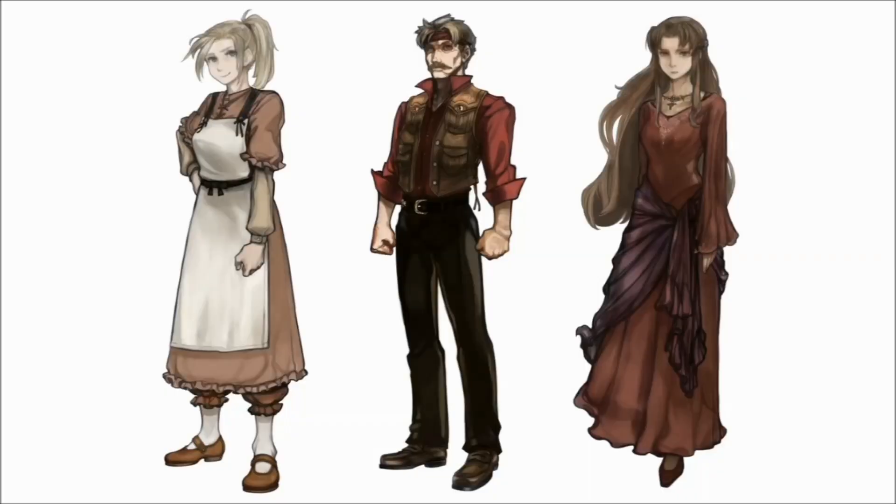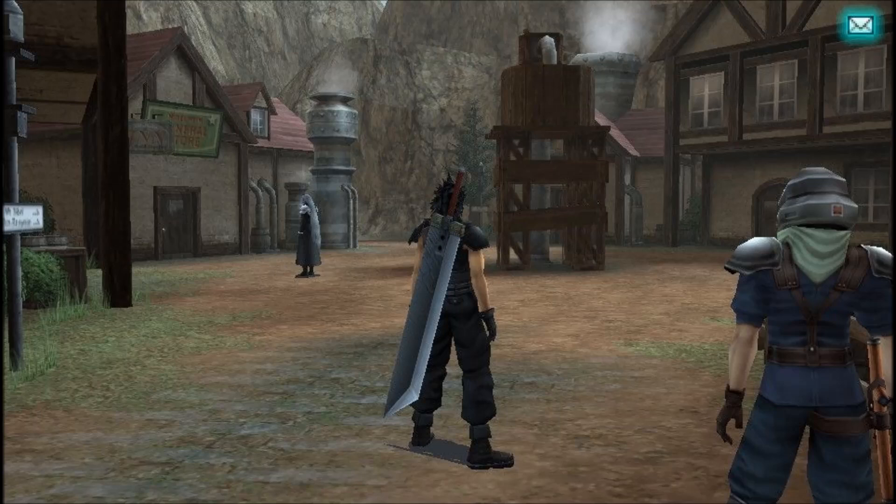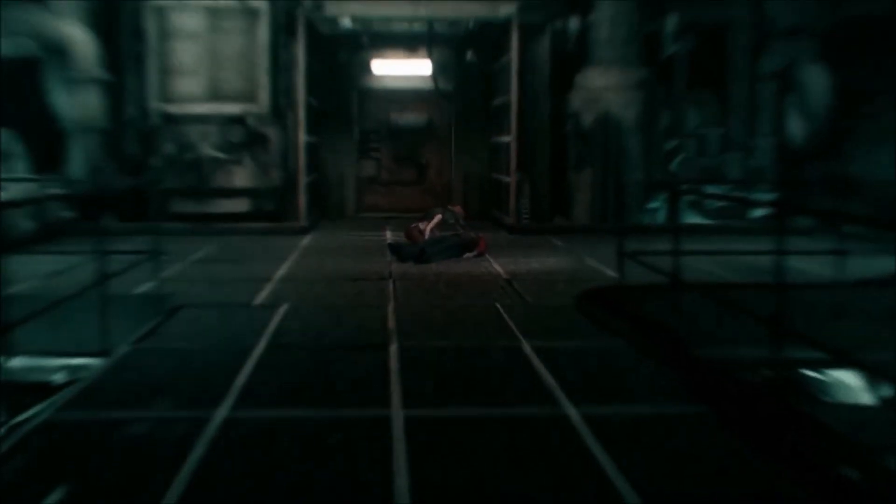Right here we have some concept art. On the left is called Mom, on the right is Ifalna — Aeris' actual mother — and in the middle we have Tifa's dad. I don't know how much we've ever seen of him. He was obviously in the original game, but I don't really remember if we ever got to see or interact with this character before he got killed. And when it came to Crisis Core, when we got to play out the Nibelheim Incident segment, I don't recall if we ever interacted with Brian Lockhart. What we've seen of him so far in the remake games has been relegated to a corpse on the floor.